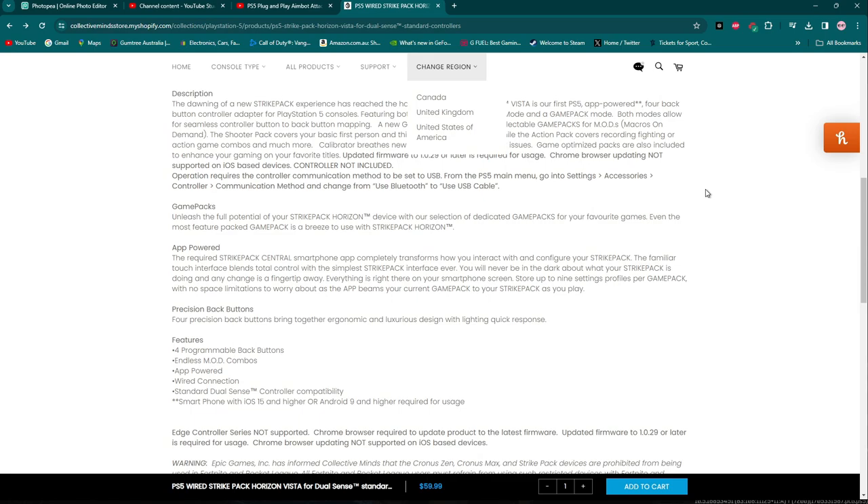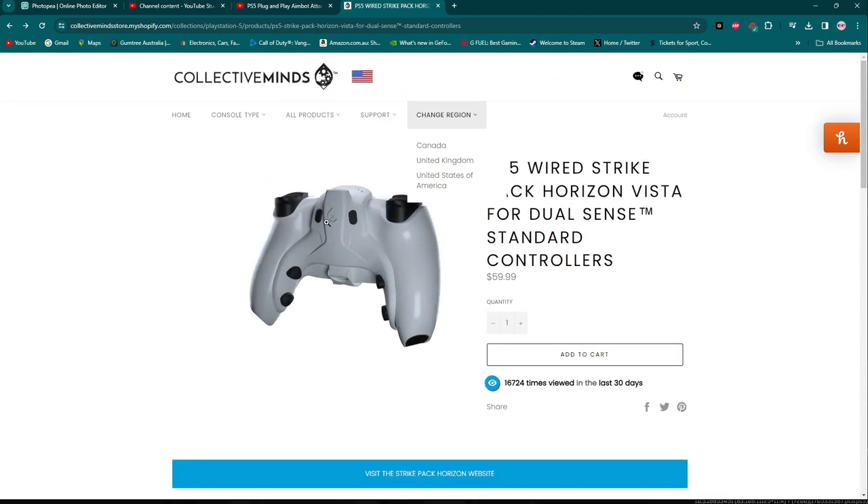At the moment it's $60 USD, so you're looking at $80 to $90 Australian, and then shipping — you're probably looking at about $150 Australian all up for a pack you put on the back of your PS5. It apparently gives you aim assist, super aim assist, no recoil, super no recoil. With macro buttons — similar to what people do on mouse and keyboard — when you press down it shoots and when you let go it shoots. With macros you can have it aim and shoot at the same time, so instead of two buttons, you're using one.